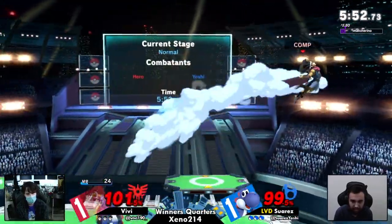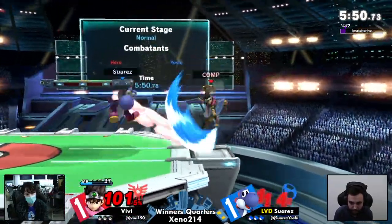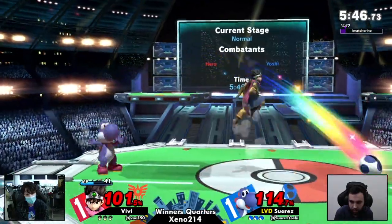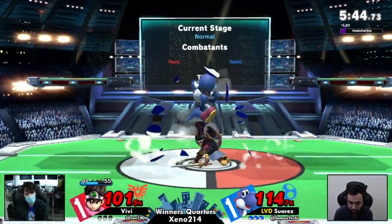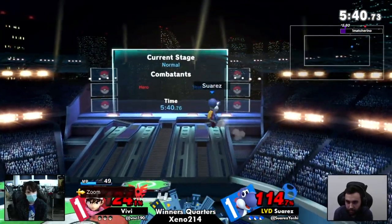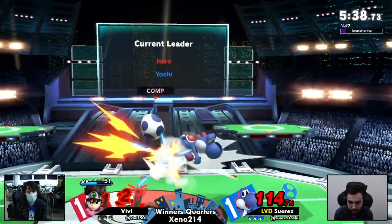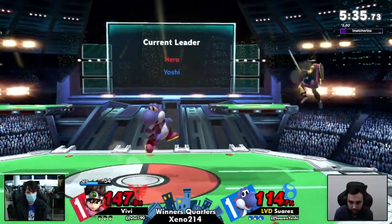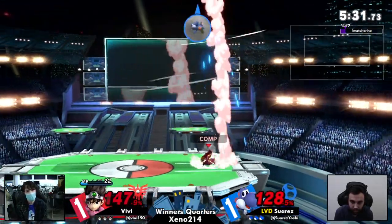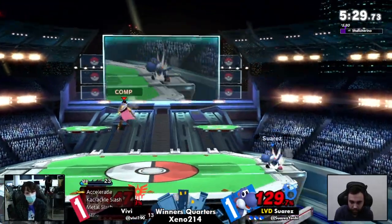I also like the fact that the way Suarez is recovering — he's going for these deep jumps so that he's not forced to egg in order to grab the ledge. Because there are a lot of moves that Hero has that can actually extend the hitbox with the egg and hit him before he grabs the ledge. Also, maybe scared wasn't the right word — they're just showing each other a lot of respect. He perfectly went over that Kaboom — that could have been really bad for Suarez.